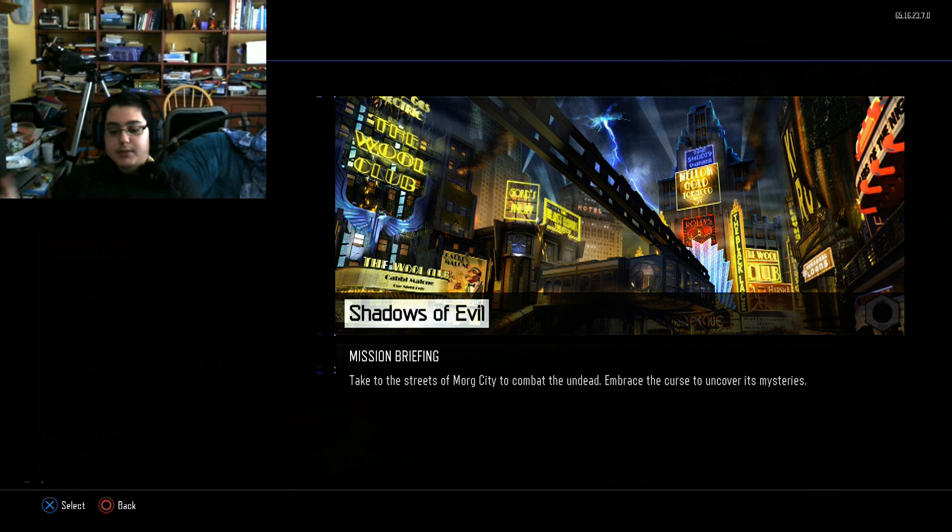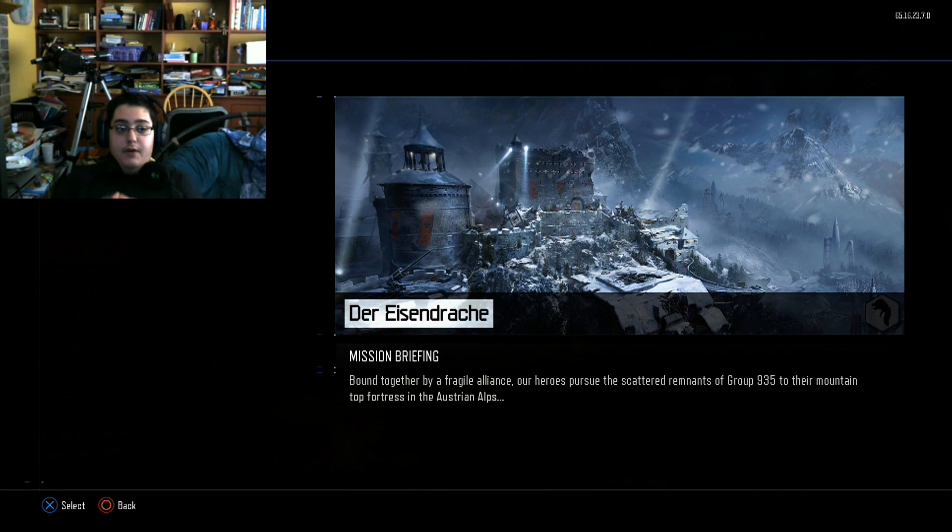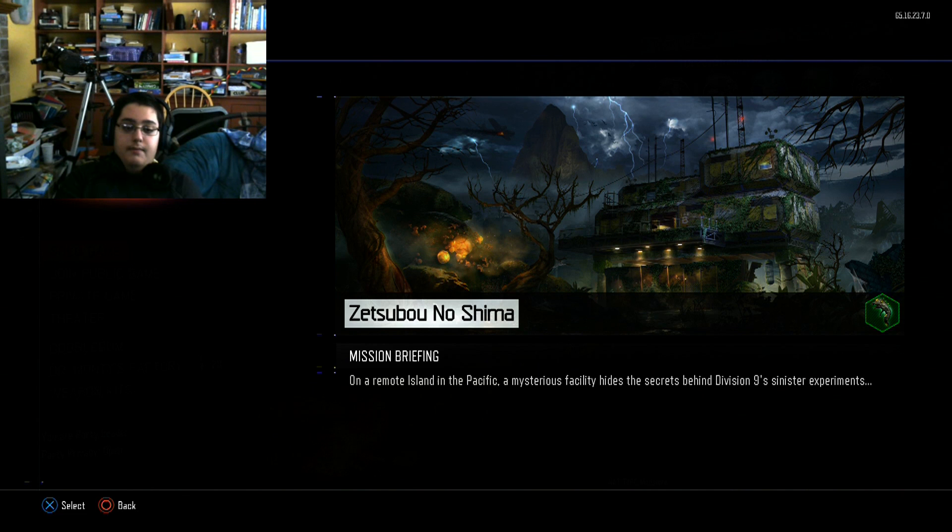If we take a look back at Black Ops 2, you have the nav card system, where if you connected all the nav cards and did the easter eggs the same way, there was an alternate ending in the map Buried. So I'm theorizing here — this is all theory — if we do the same thing in Black Ops 3, for The Giant, Der Eisendrach, Zetsubou no Shima, and another map — the one with Nikolai in it — will there be an alternate ending to one of the maps?